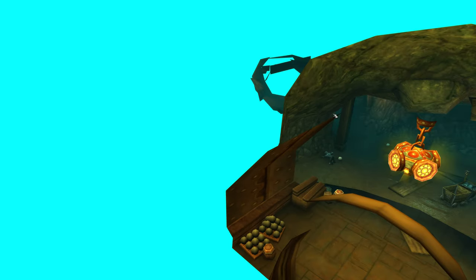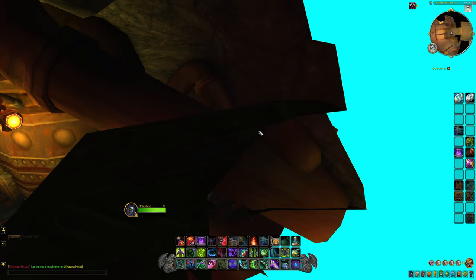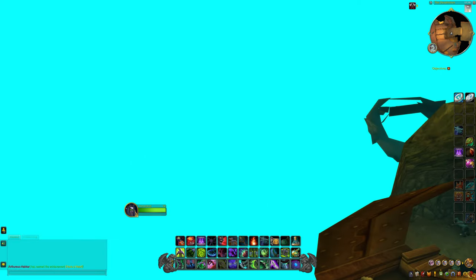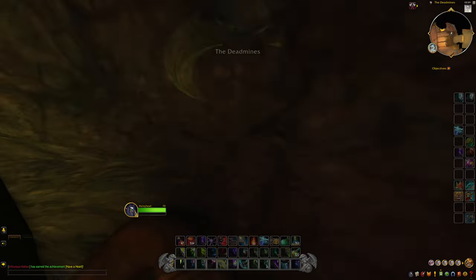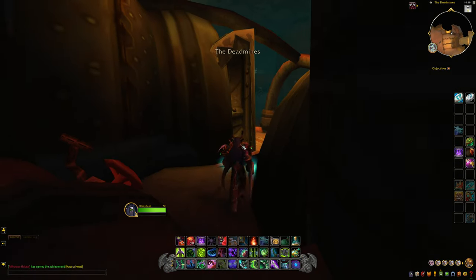Maybe I need to use a Goblin Glider. I'm going to try and attempt it right now — I do have a Goblin Glider in my bag. Let's see if we can try to get out to where we want to go. Let's take a look here. Okay, we failed already.